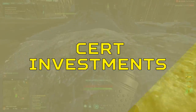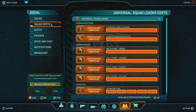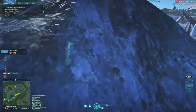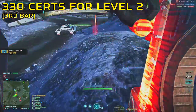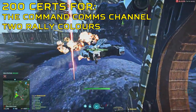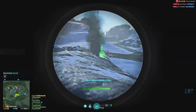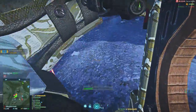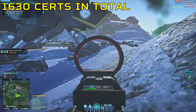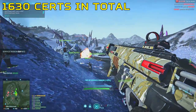Moving on to cert investments — there are some vital tools as a squad leader you are going to need. Press Escape, click the social icon, and then open the squad certs tab. The first tool I'd advise you to unlock would be the spawn beacon, as this will allow your squad members to deploy on your location. Upgrade it by two levels to the third bar — this will cost you 330 certs. Next, unlock the command communications channel and two rally colors, which will cost an additional 200 certs. Once done, max out your spawn beacon, unlock the other two rally colors, and then the request reinforcement markers. In total, the whole squad leader certification line will cost you 1,630 certs, which is a lot, so take your time unlocking them since you may want to cert into other classes and vehicles.